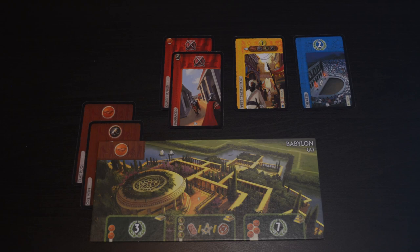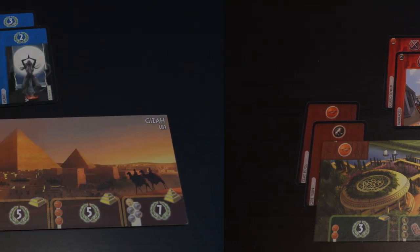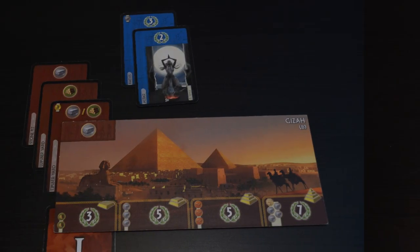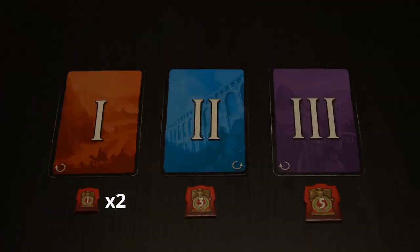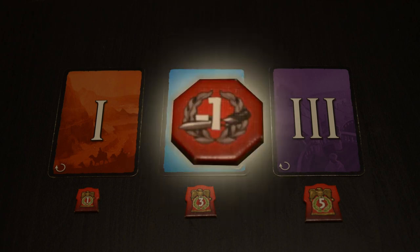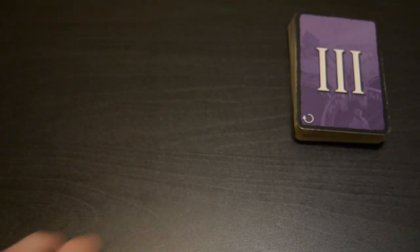At the end of each age, everyone will compare their military strength with the strength of their two neighbors. For example, player one compares their military with their two neighbors and wins both combats for age one. Since they won combat twice, they get two military victory tokens and give both neighbors a defeat token. At the end of age one you get a 1-point token; at the end of age two, a 3-point token; and at the end of age three, a 5-point token. If you have a weaker military, you get a military defeat token, which is a negative 1 point in all three ages. After militaries are compared, deal out the cards for the next age and repeat the drafting process.